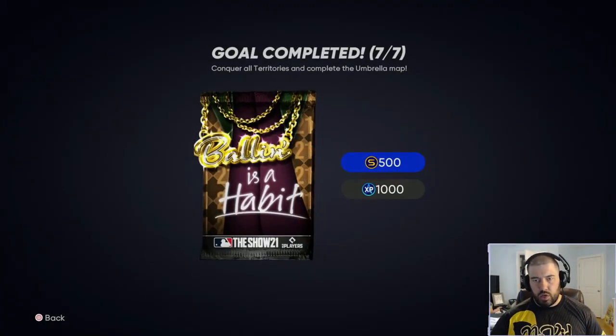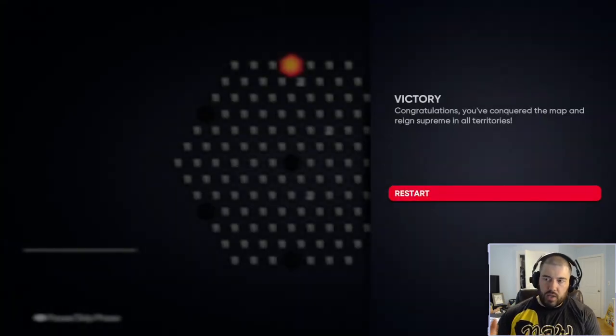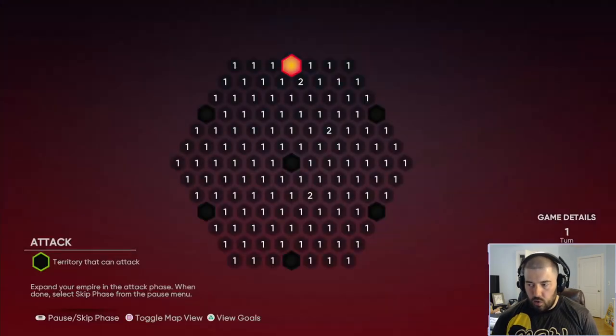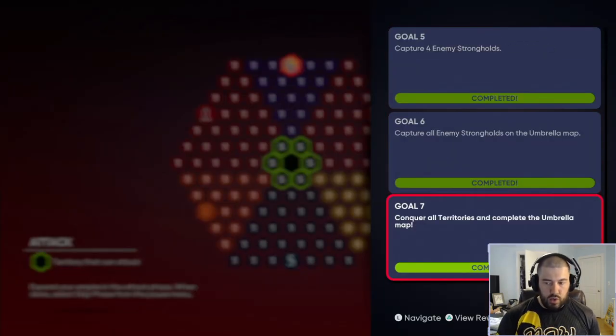Once you've beaten the Brewers, you'll get the final screen showing Goal Completed — 7 out of 7 — conquer all territories and complete the umbrella map. You'll also get 15,000 XP for the First Inning program, which is the big reward. At the very end you get a Balling as a Habit pack. The screen says Victory — Congratulations, you've conquered the map — and you can restart to refresh it. All 7 goals are now complete.